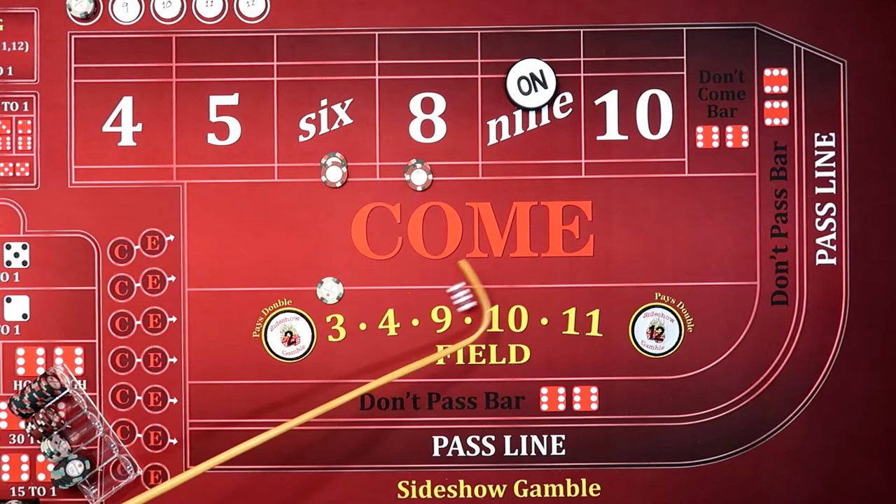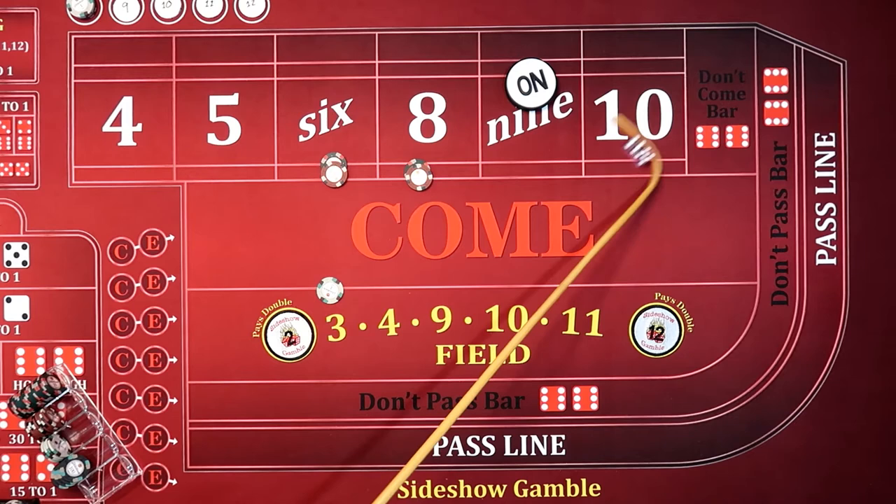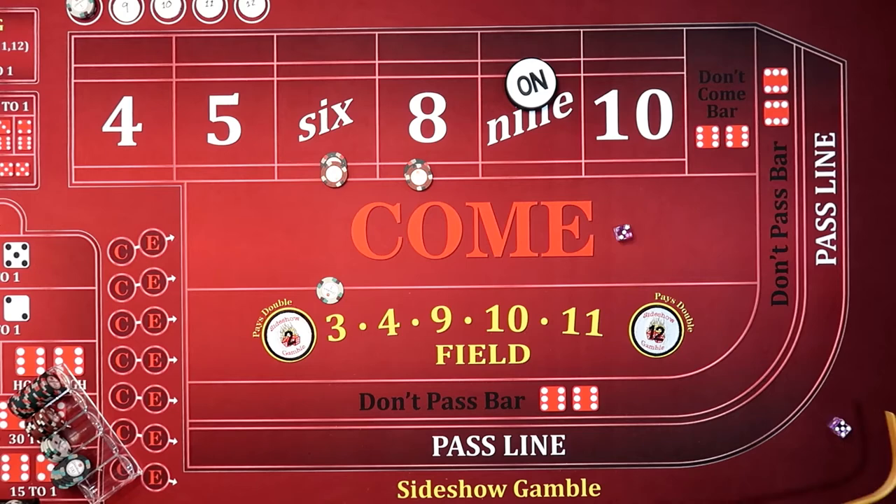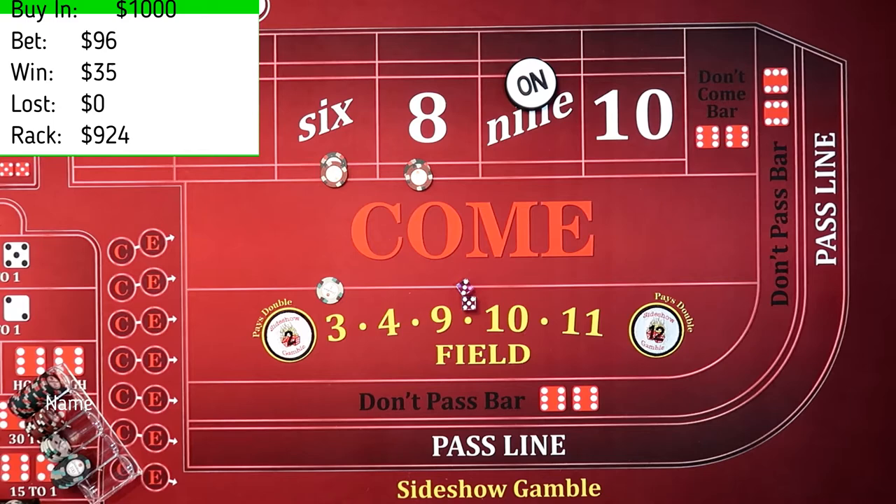We've got boxcars. $5, $6, $11. We've got a hard $10. We've got a $5, $3, $8 — awesome. So that's going to pay, as Jeremy was explaining, it's going to pay $35.